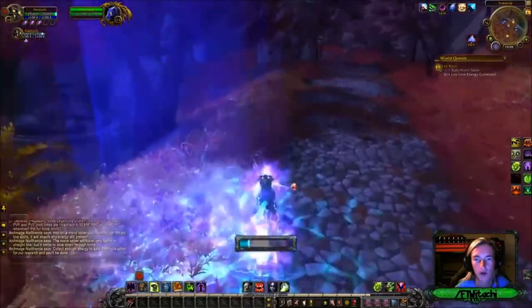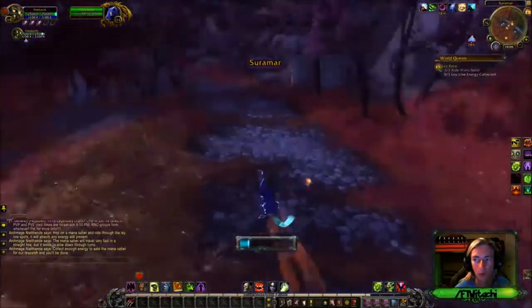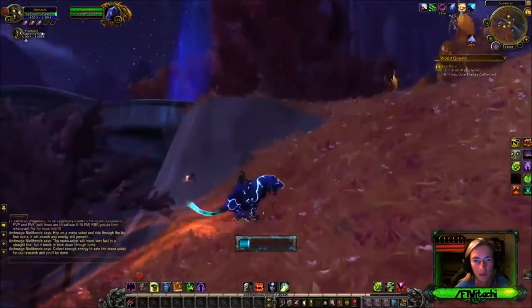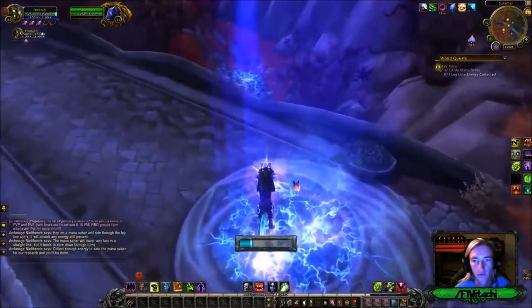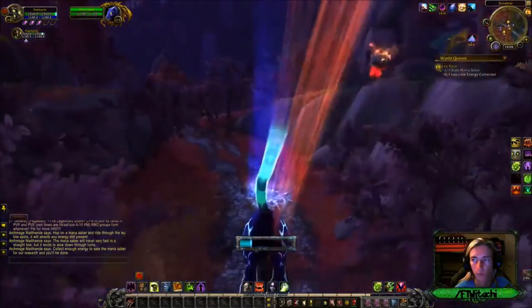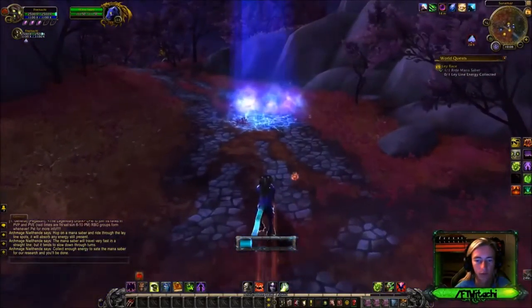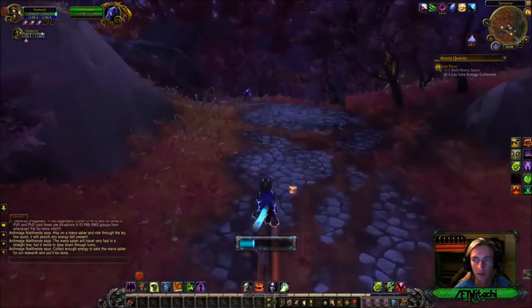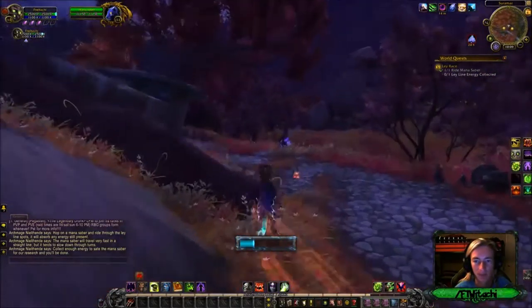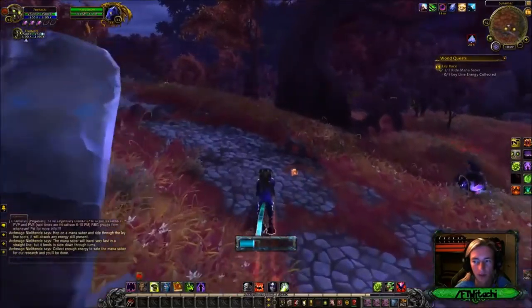In Val'sharah I've done that one and it was just one right after the other, one after the other. On this one here, you can kind of get it off your mini-map as well. Look at your mini-map — you'll see little golden dots. You just run through them and eventually this bar will fill up. It seems to be five points per dot — that's not too bad.